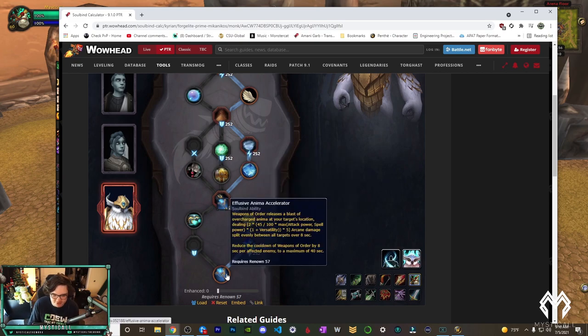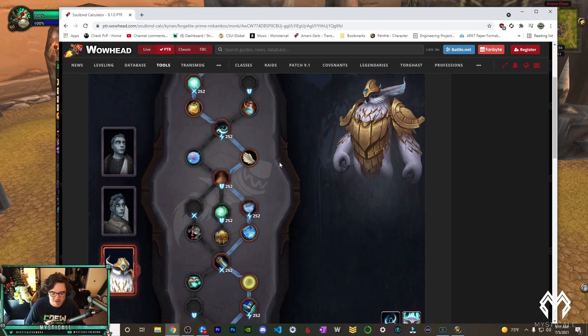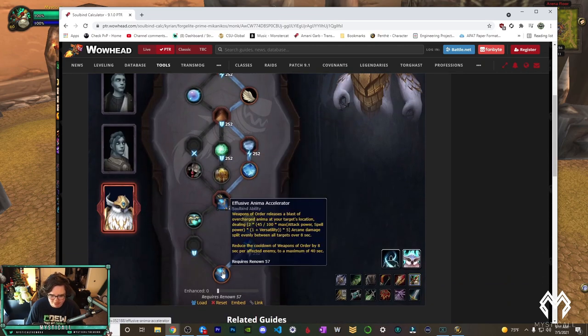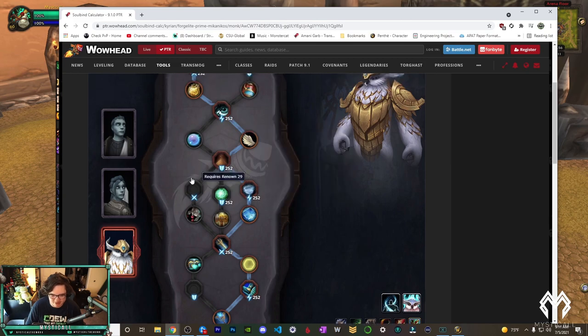With Mikanikos you get Effusive Anima Accelerator — when you use Weapons of Order it deals damage, and for every person it hits it reduces the cooldown by 8 seconds, up to 40 seconds. So you can have a 1:20 Weapons of Order in RBGs or arena if you hit five people. Despite the awkward tree, I'd probably use Mikanikos versus RMP teams specifically, and in RBGs it's definitely the best due to that cooldown reduction.